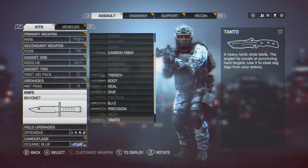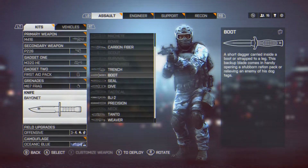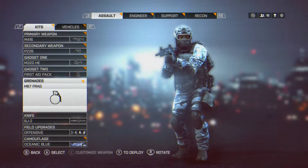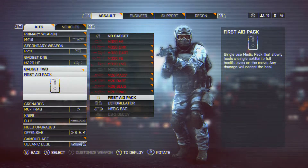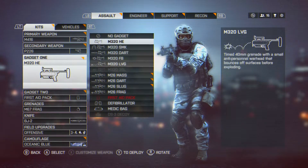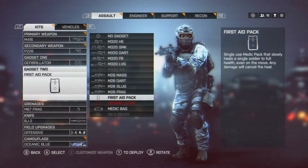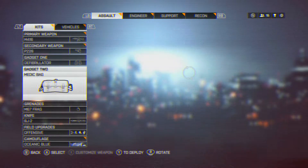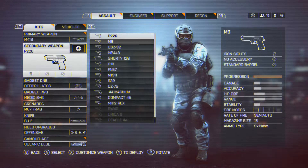Sorry, I'm commentating right over what I'm putting on. Let's go with an interesting knife — this thing looks pretty cool, the BJ2. We have to put on gadget one, which is right on the D-pad — that'll be the defib. And then gadget two, we want to put on the medic bag.